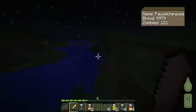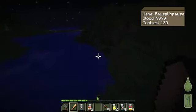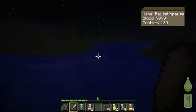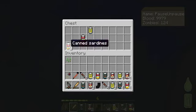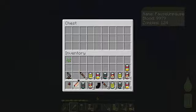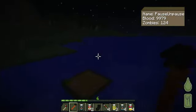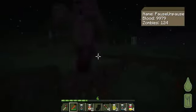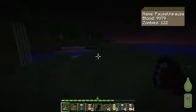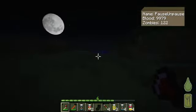Oh, there's a chest in the water — look at that! I'm wondering what the spawn rate or randomness of the chests are, because this is a super random spot. Oh my god, we got a crowbar and a hatchet! Now, do these have durability? Let's take a look — how many hits does it take? Three hits with the crowbar, and the same with the axe.